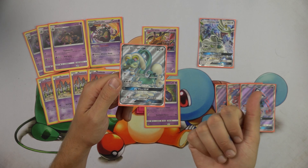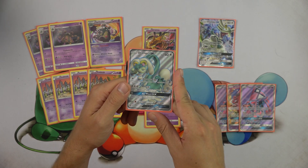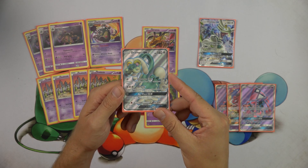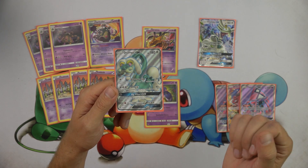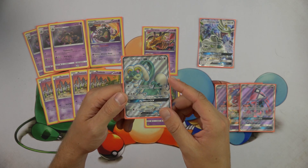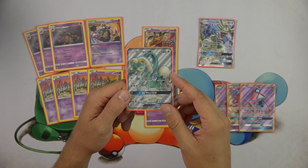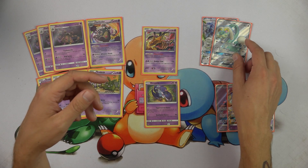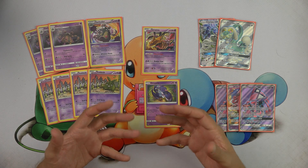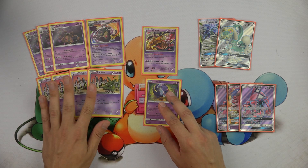Righteous Edge is also good against Trevenant Break decks. Trevenant Break runs a lot of Mystery Energy and maybe a copy of Double Colorless Energy to use Necrozma GX's attack. Righteous Edge can bump those Mystery Energies and make it harder for them to stream powerful Silent Fear attacks. Drampa's Berserk attack is obviously your primary damage-dealing attack, especially early until your opponent gets enough items in the discard pile to power up Garbodor's Trash Lance. Big Wheel GX is an excellent consistency boost, especially during the first turn of the game in expanded format — it can draw you out of a dead hand and allow for powerful turn one or turn two setups.